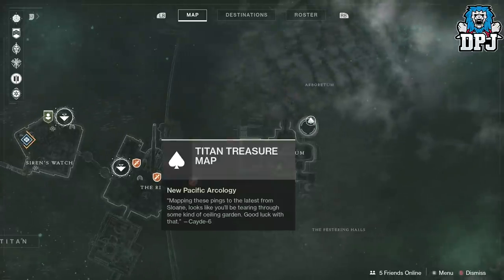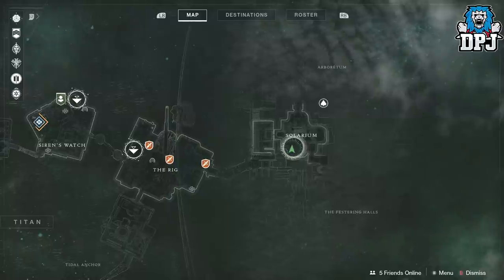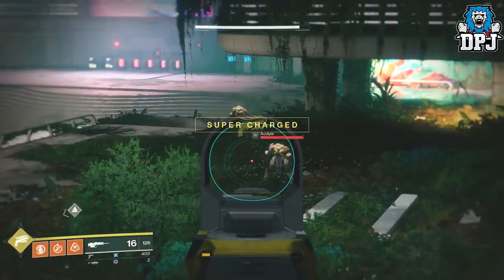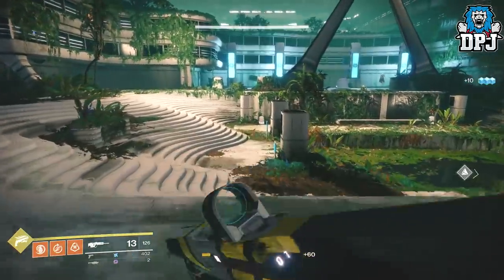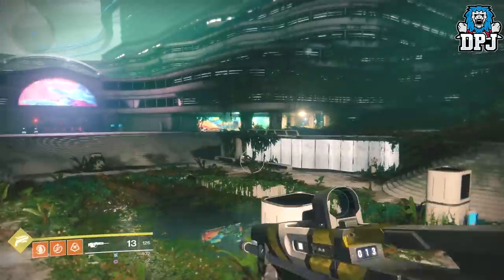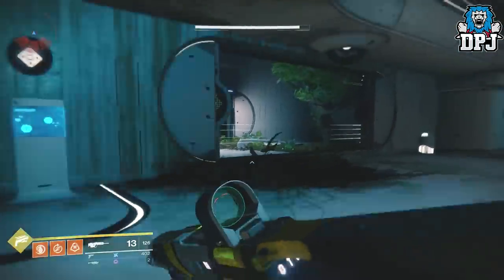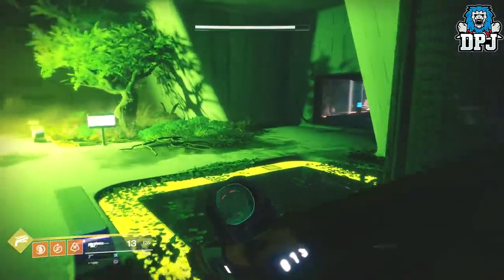The fifth chest is located right about here. We're gonna go to it from the location of the third chest, which was in the Solarium. So from where that fourth chest was, head back to this room right here. From the location of the third chest, instead of going to the far right corner of the room, go over to the left-hand side of the point of entrance.